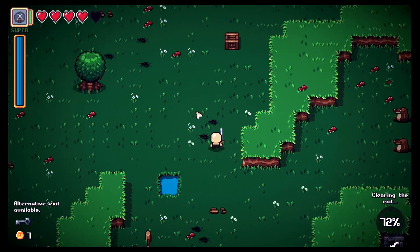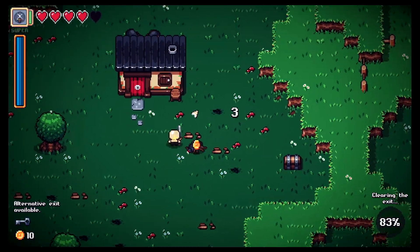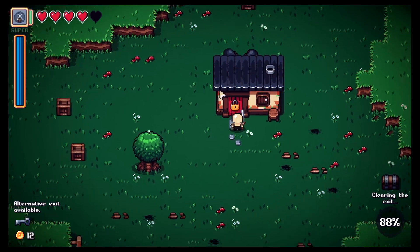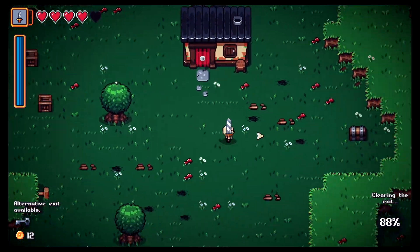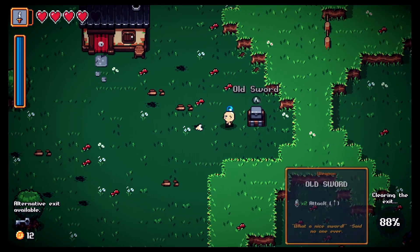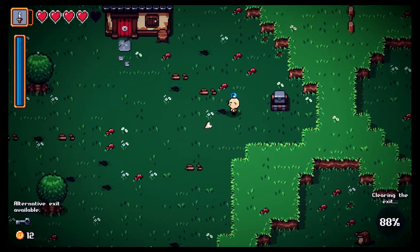Let's break some boxes first. There's a little house up here, let's check it out. The spider is getting me! We don't have the right key for that. Oh, there's a chest over here — we found a staff! We can change weapons.